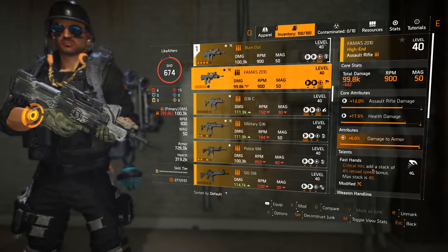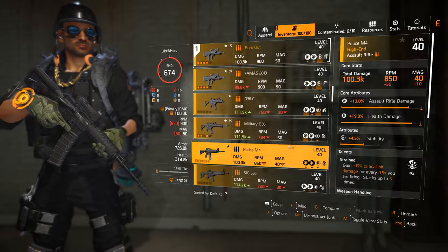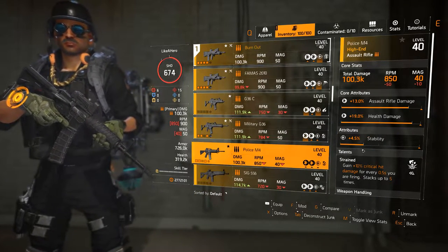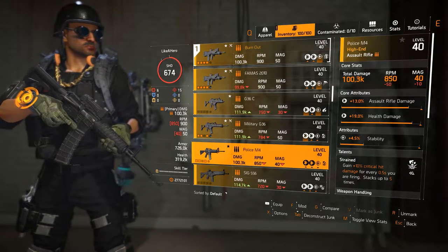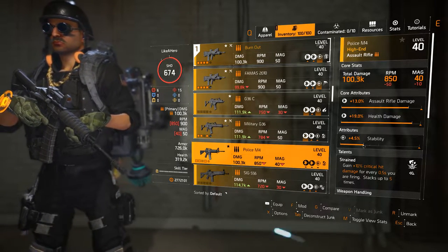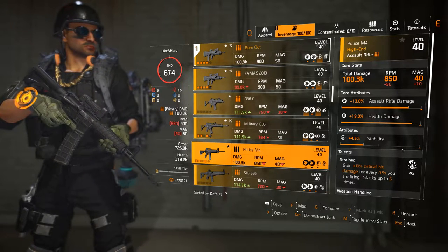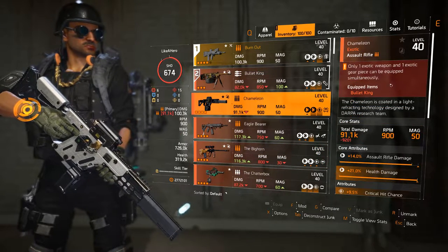Another good weapon to look for as far as ARs is the Police M4. The one I'm showing right here has Assault Rifle Damage, Health Damage, Stability, and Strained. It's a little slower RPM so Strained works a bit better on it. I'm going to roll that Stability attribute to Damage to Target Out of Cover. So for ARs, FAMAS and Police M4 are your top choices.